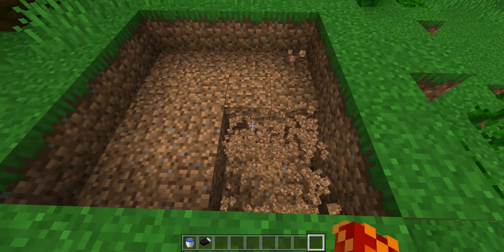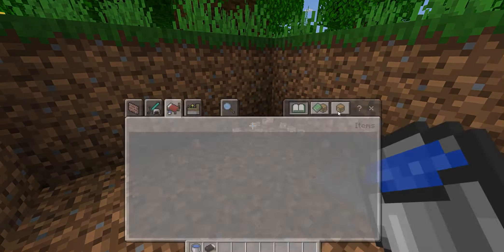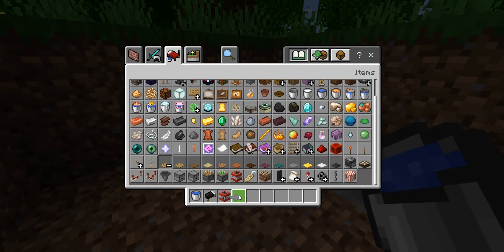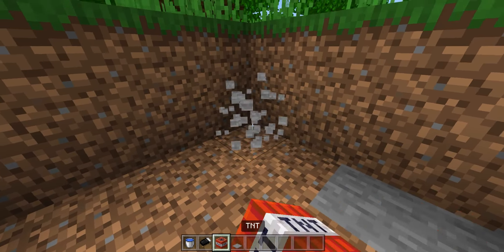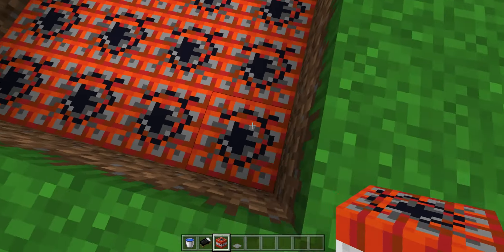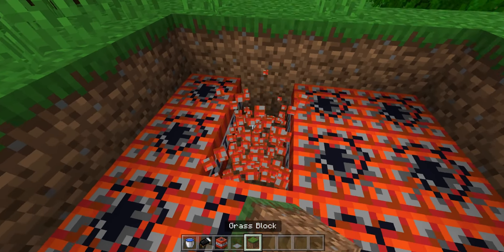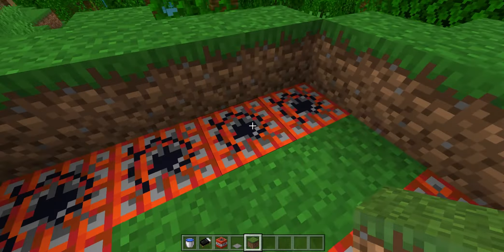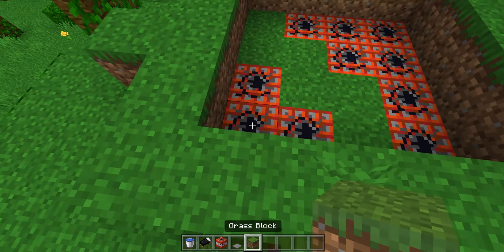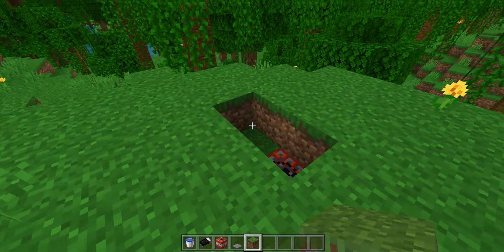If you have a tunnel, this is definitely one of the traps you want to set up. If you have a long tunnel where you have your diamonds at the end, but the diamonds are also a trap, this is for you. Set up a safe path for yourself and put pressure plates all along the top.